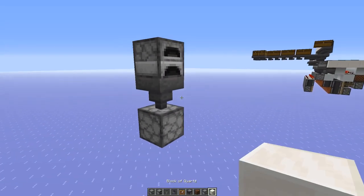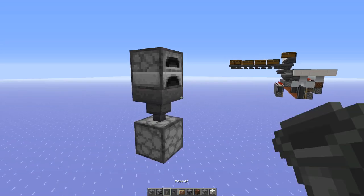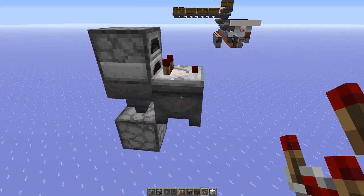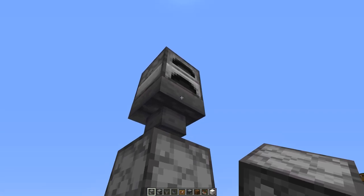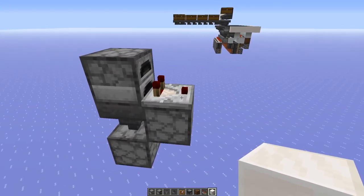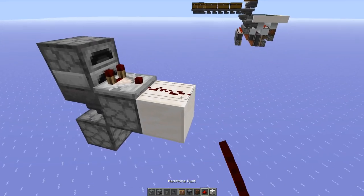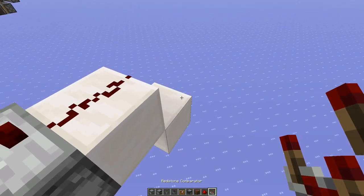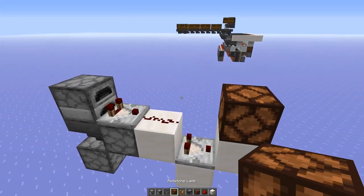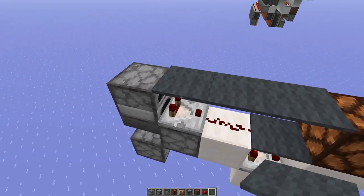The next thing we need is the comparator in front of the furnace, but we also need a container block. Since 1.14 you can place comparators on top of cauldrons — so like this. This wouldn't work in 1.13; in 1.13 you could use a dropper instead. The only downside is that it clicks sometimes when it turns on, but apart from that it would also work. Okay then we need a block, place redstone dust on top, and here we need another comparator, then a block in front, and here the redstone lamp. Then I use carpet to hide away the redstone — so here we need a double carpet or a slab-style carpet.